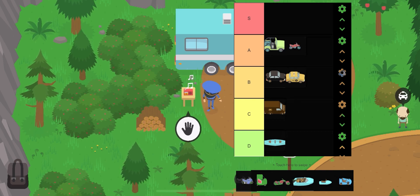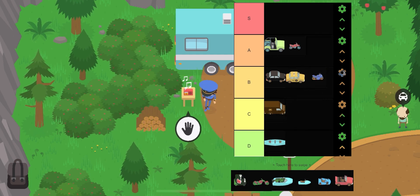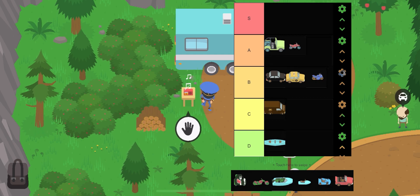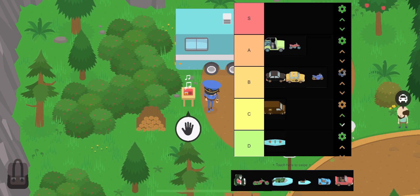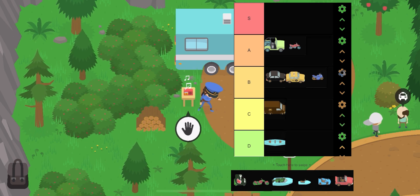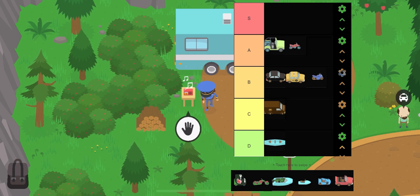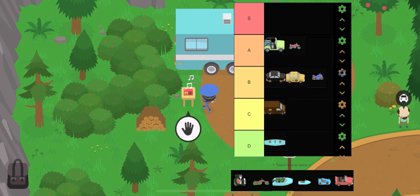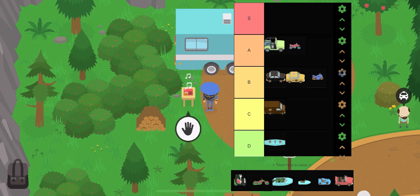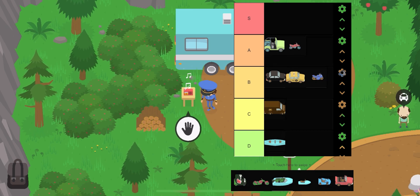The sports bike might be a bit controversial, but I'm only giving it a B tier. The vehicle itself is fine in terms of speed and balance, but the price is a lot — about 100,000 coins for maximum speed — and it's only around 20 miles per hour faster than the supercar. The supercar is way cheaper and more customizable, so the sports bike only gets a B tier.